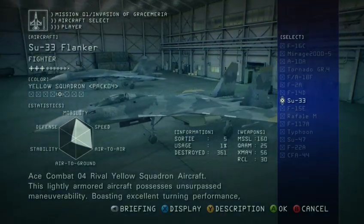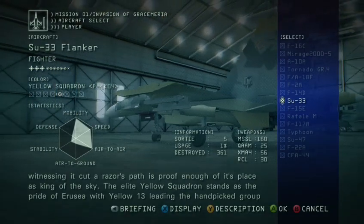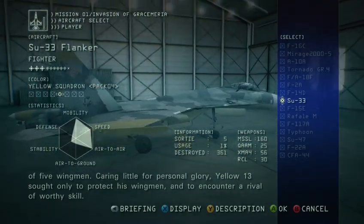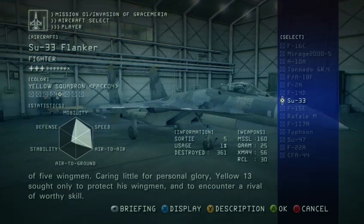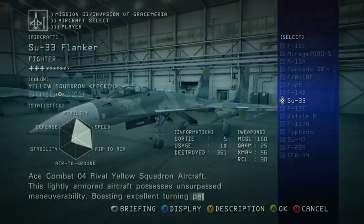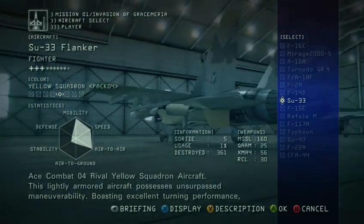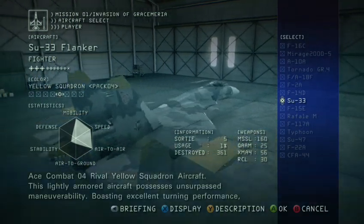Okay, the next one — Yellow 13. This slightly armored aircraft possesses unsurpassed maneuverability, boasting excellent turning performance. Witnessing it cut a razor's path is proof enough of its place as king of the sky. The Elite Yellow Squadron stands as the pride of Erusea, with Yellow 13 leading a hand-picked group of five wingmen. Caring little for personal glory, Yellow 13 sought only to protect his wingmen and encounter a rival of worthy skill. Compared to the base, we get the same amount of SP weapons, but look at those stats — mobility and air-to-air are almost maxed out, speed almost maxed out. Little to no air-to-ground, almost no stability, and no defense. If you get hit in this aircraft, you are dead.